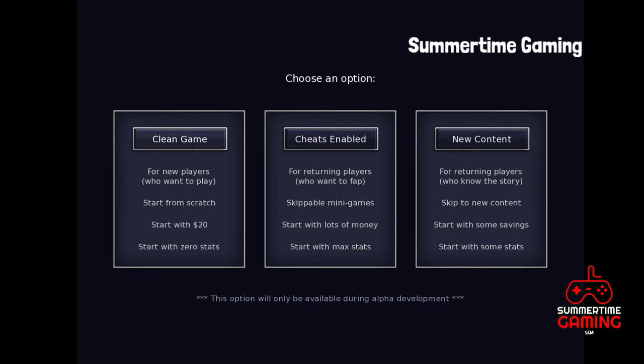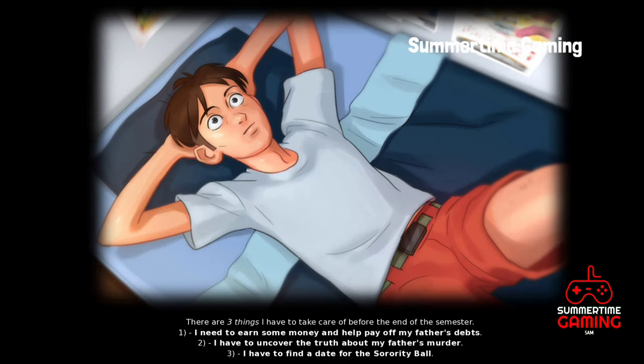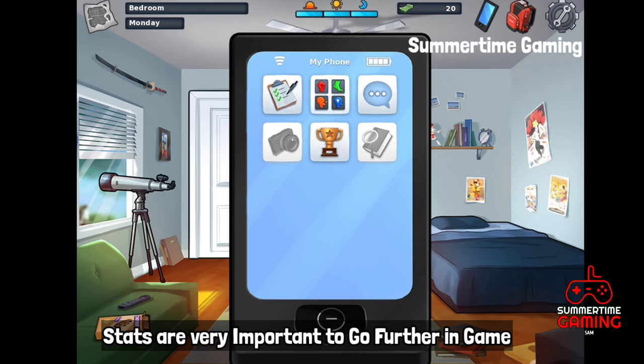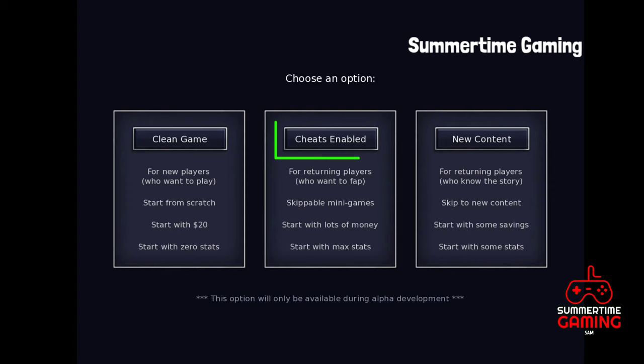When you click on Clean Game you will see the story line and then you have to go further. As you can see on screen, you start with only $20 and your stats are very low, so you have to build your stats.